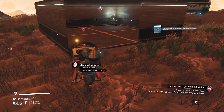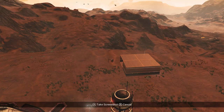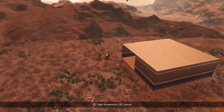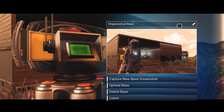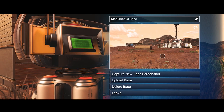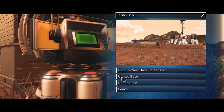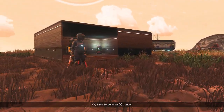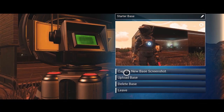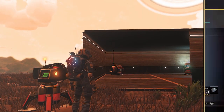Now we need to rename our base. This is going through all the tutorial on how you can do this kind of stuff. Let's take our own screenshot so we can get a customized one. Let's get me in the shot — there we go. I clicked the pencil by accident and it reloaded! All right, starter base. Done and done on that. Now we need to capture a new screenshot. Now we can upload the base and now it's permanently out there in the server, so everyone can see this base if they come to the system.